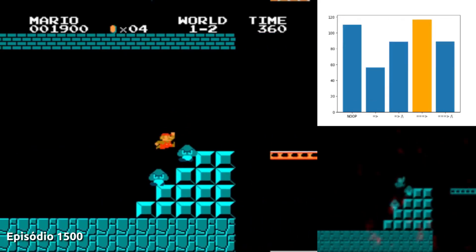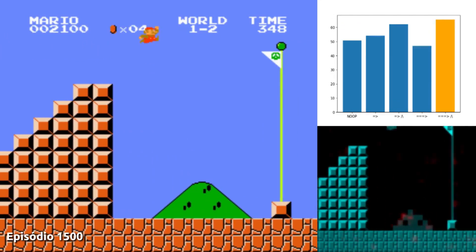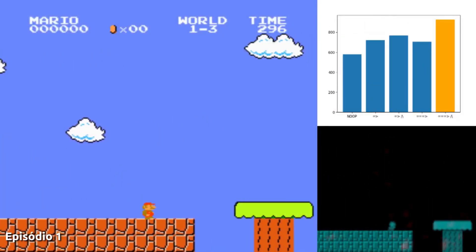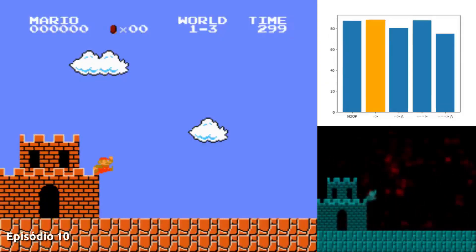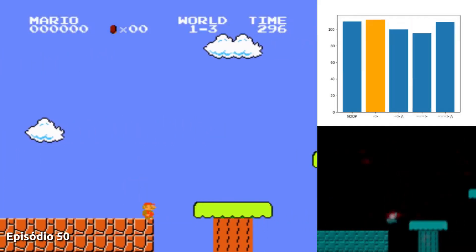Level two took a little longer, but it wasn't too difficult for our agent to master either. Now let's see how our algorithm does on level three. This level was particularly difficult — its structure is quite different from the others, and I don't think our agent was able to use much of what it had learned so far.